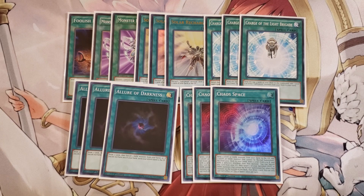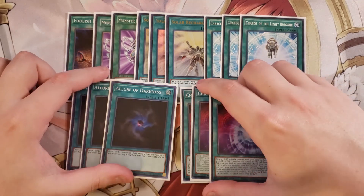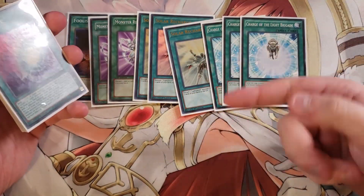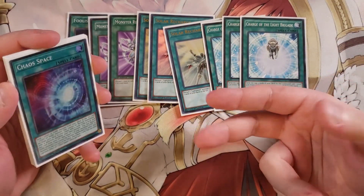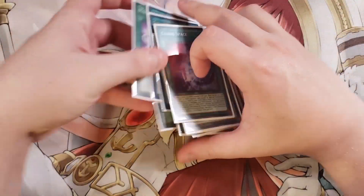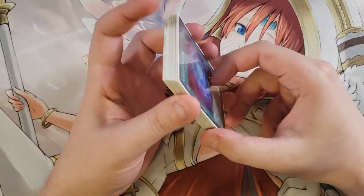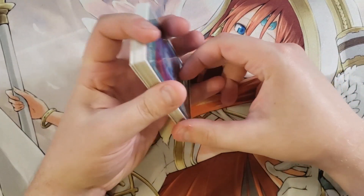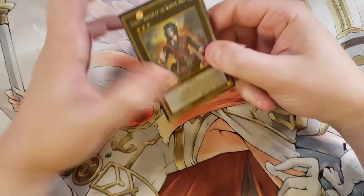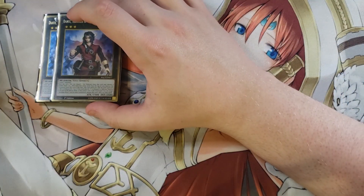So that's it for the main deck. Like I said, you can throw a Phantom Knight package in here with three copies of Torn Scales, a copy of Silent Boots, a copy of Ancient Cloak, two Fogblade, and a single copy of Shade. I did playtesting and it did do well, but I kind of liked a more pure build like this.